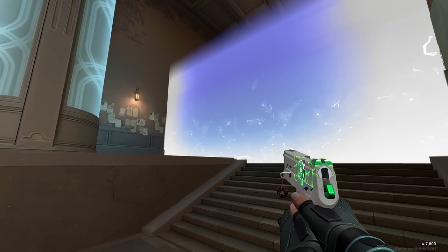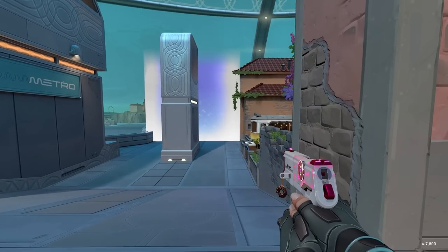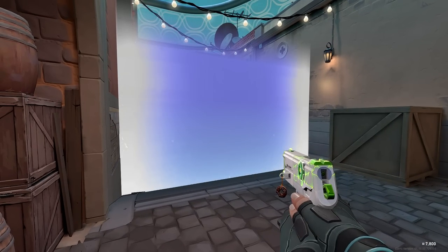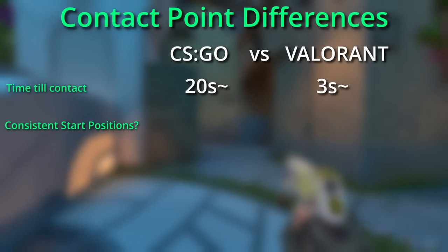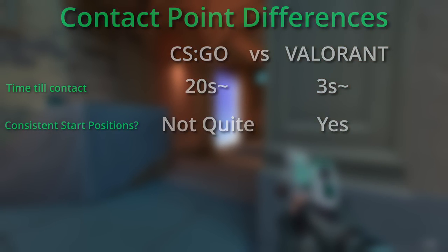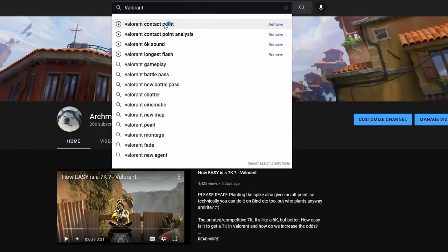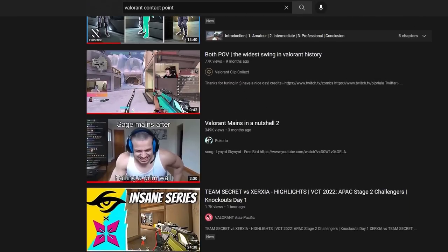In Valorant it's a tad different because when the prep phase ends the defenders are already settled and the attackers are already as close as the spawn barriers allow them to be. But if you think about it, that only makes contact point analyzing in Valorant more important. There is such little distance between the teams, plus the consistency of the spawn barriers means that if you knew where to place your crosshair when the round starts, you could in theory always claim that entry kill. Surprisingly, no one has ever made a video on the subject even though it's such an important thing to know if you want to claim that early advantage.